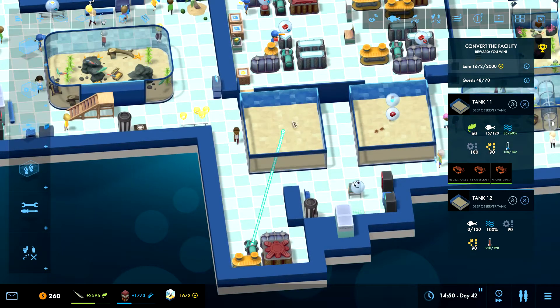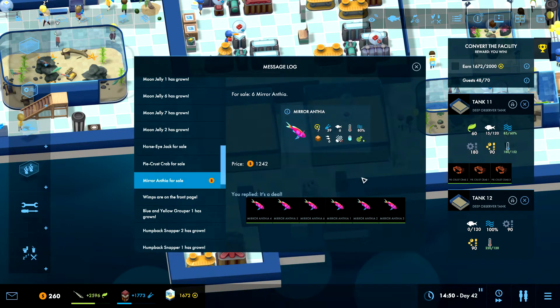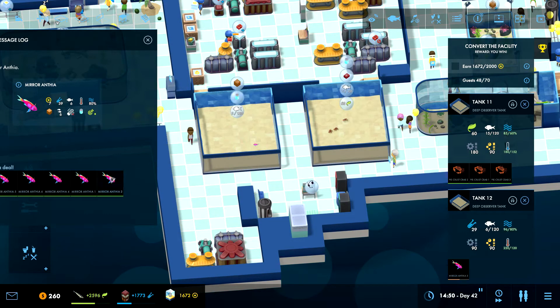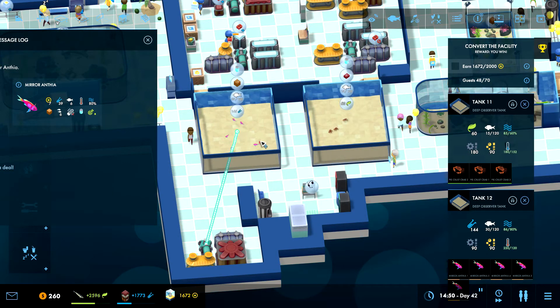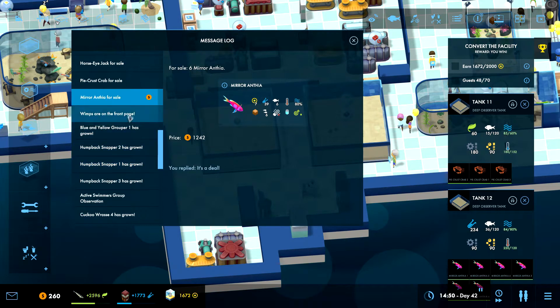Okay, but before we do anything — because otherwise we're gonna get some negative prestige — these tanks are almost empty. I do want to keep you open, so let's see... mirror there. Hopefully I have not overlooked anything, but we're gonna see. Let's put these guys in here. Okay, and that was those — now it should disappear. Yes, okay.